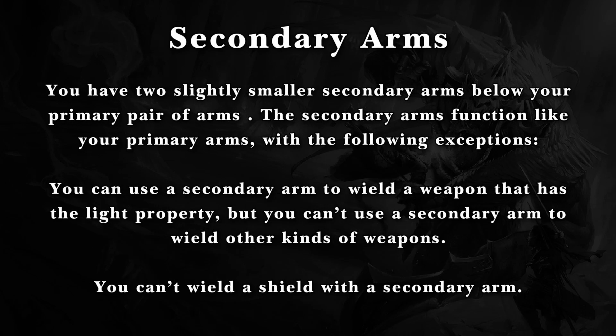They also have secondary arms. You have two slightly smaller secondary arms below your primary pair of arms. The secondary arms function like your primary arms with the following exceptions: you can use a secondary arm to wield a weapon that has the light property, but you can't use a secondary arm to wield other kinds of weapons. You also can't wield a shield with a secondary arm.